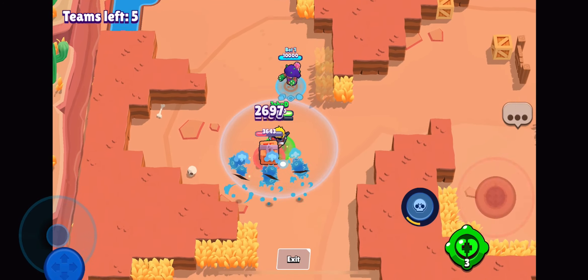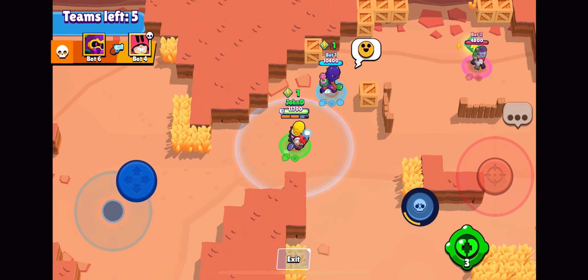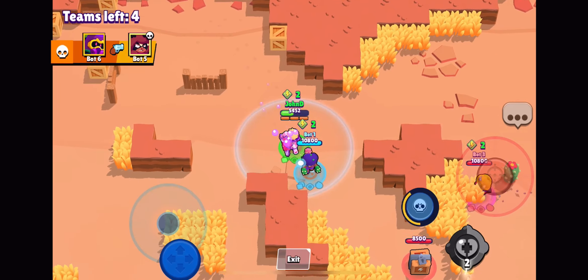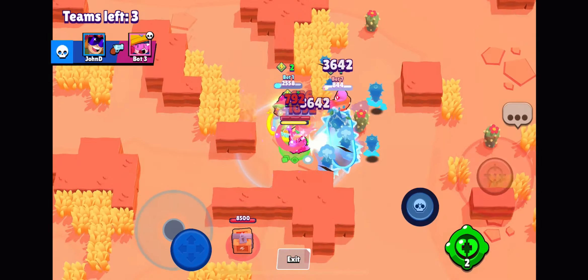So utility belt is when you're low on health — what it does is it gives you some extra health. And for block Buster, he does more damage. As you can see, we just gained a lot of health from the utility belt.